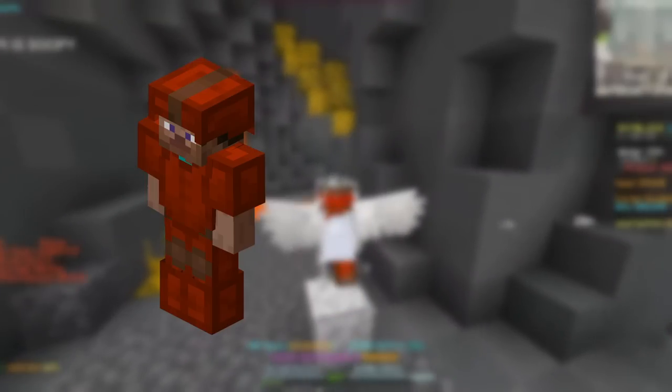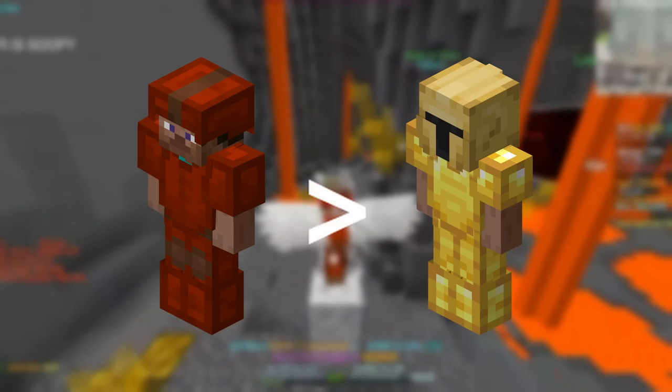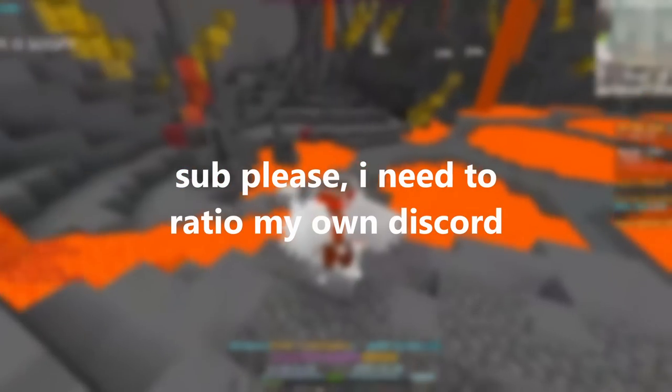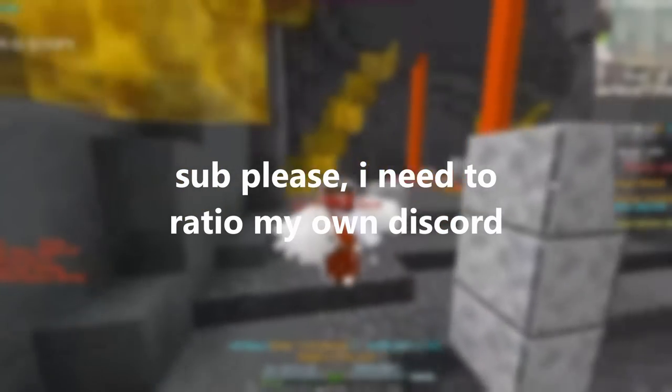Before I explain why Yogg Armor is better than Devon for Magmafields Mythril, I'm going to draw attention to a terrible problem. My Discord is currently 3,000 members higher than my subscriber count. This is absolutely ridiculous, and I request that it be fixed immediately. Thank you for your time.